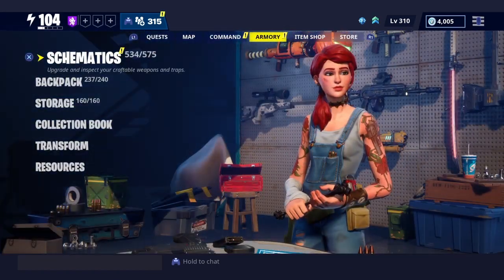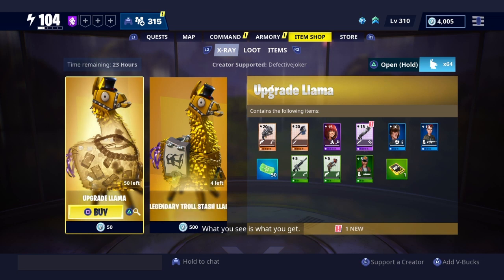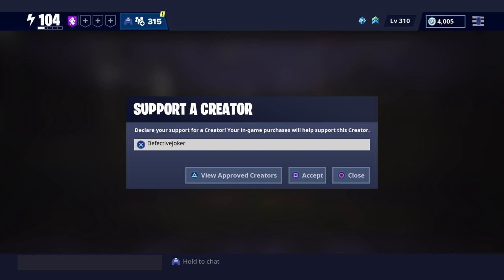Before I get into the video, really quick — I do have a supporter creator code that you guys are more than welcome to use. All you got to do is come to the item shop, whether it be Battle Royale or Save the World, and just type in Dark Lightning — D-A-R-K-L-I-G-H-T-N-I-N-G. That's my supporter creator code if you want to use it. It would mean so much to me.